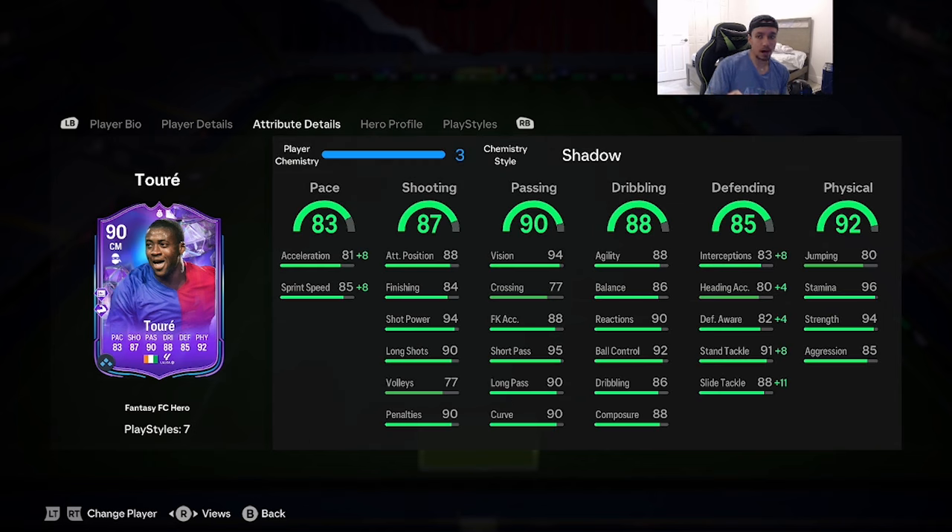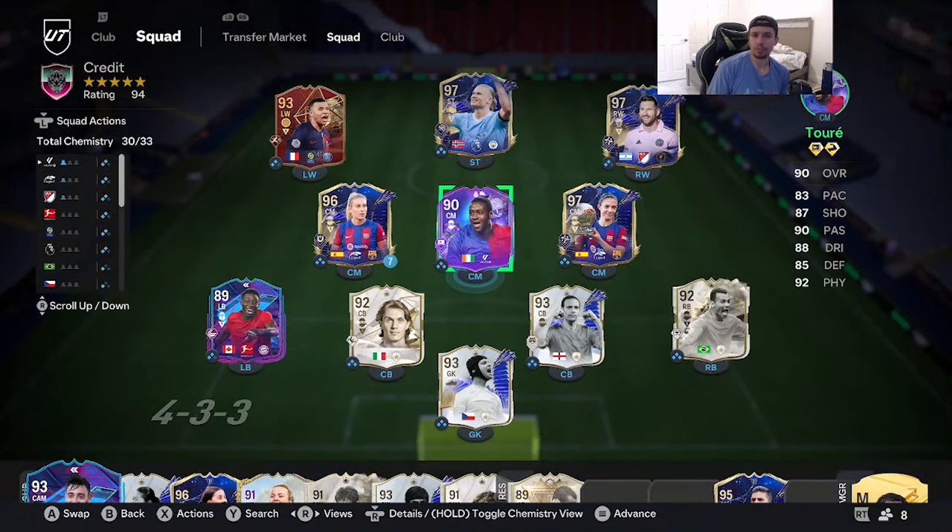There are a couple of chemistry styles you can give Yaya Touré. I'm going to give him the Shadow chemistry style just to be safe. I heard they gave him a plus-11 on the agility boost, which is absolutely amazing. Acceleration goes up to 89, sprint speed to 93, defensive awareness to 86, stand tackling maxed out at 99, slide tackling and interceptions up to 91, strength to 94, aggression to 85, and stamina to 96. Physicality is looking absolutely amazing.